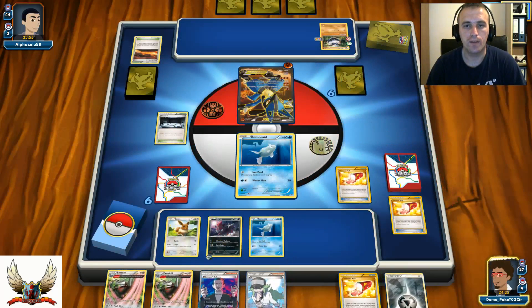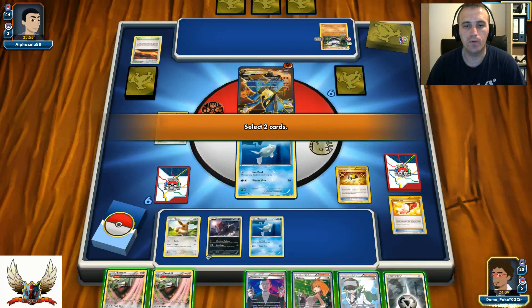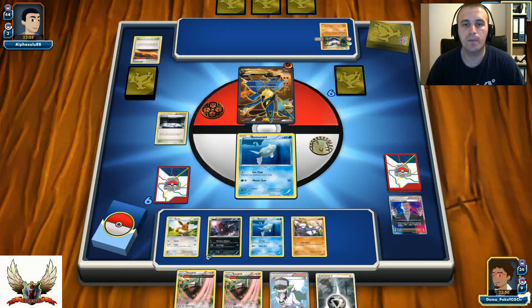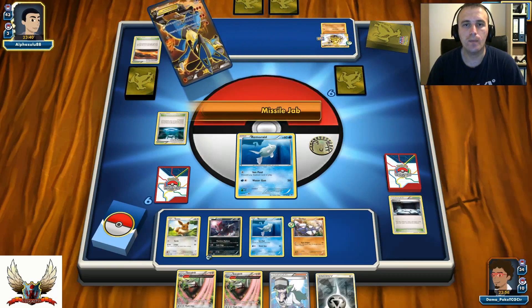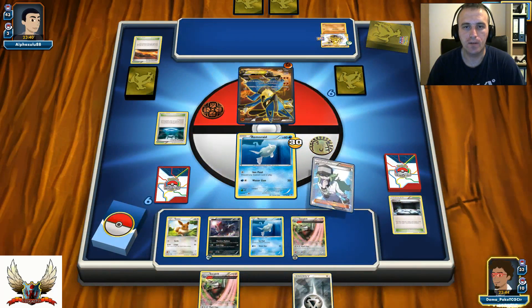I use Trainer's Mail and find a Brigette — but I don't need Brigette anymore. I Ultra Ball, discarding Giovanni's Scheme and Brigette, to grab a Drillbur so I can have Escadrill next turn before deciding to play N. There's a Fighting Stadium and Missile Jab for 30. I don't have another option, so let's go with N.